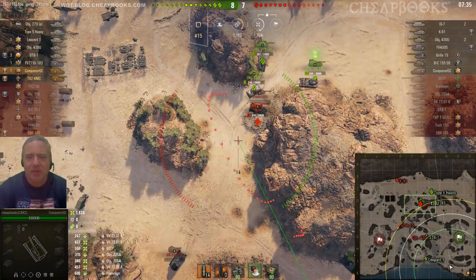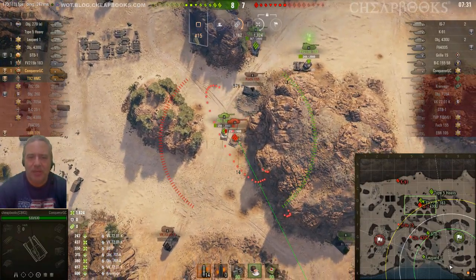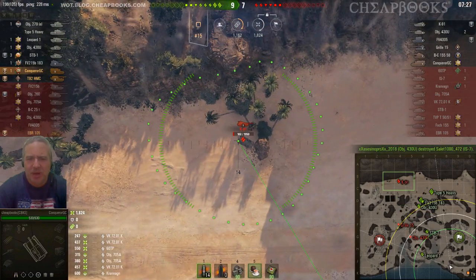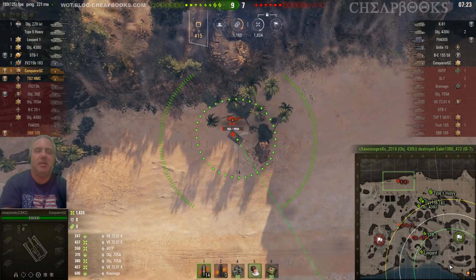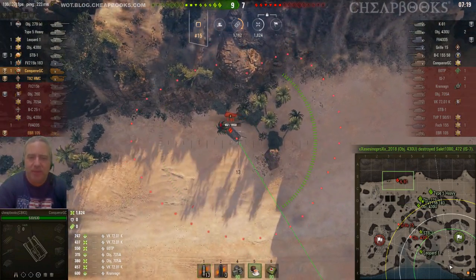That IS-7 is on low hit points, which means I could easily destroy him. Going for that K91 — he's also on low hit points, about 102 hit points. He's completely unaware of what's about to rain upon him from the sky.